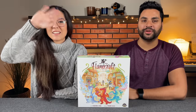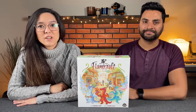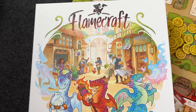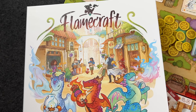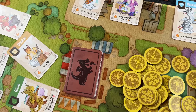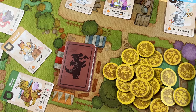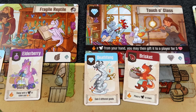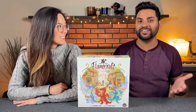Hi everyone, my name is Monique. And I'm Nabeen from Before You Play. Today we have another playthrough for you. This time it is for a game called Flamecraft. This game is designed by Manny Vega and it's published by Lucky Duck Games, who are helping sponsor this playthrough. In this game Monique and I are going to be competing as different flame keepers, sending out dragons to different shops to collect ingredients so that we can cast enchantments and ultimately have the most reputation in the town.